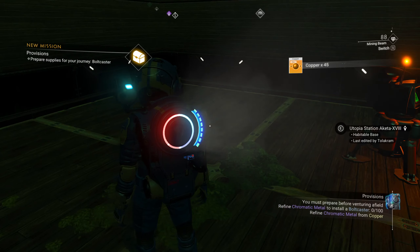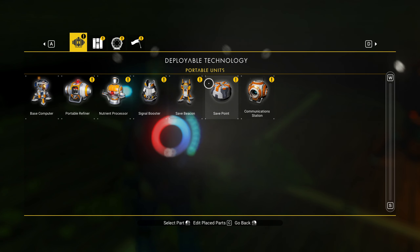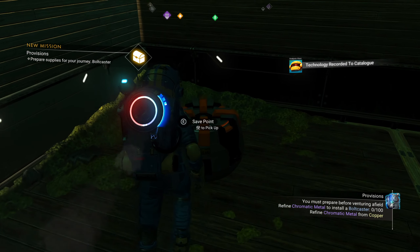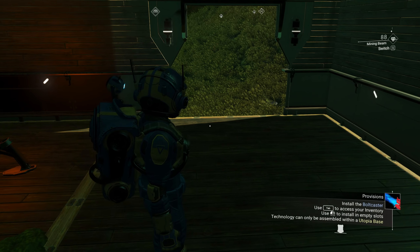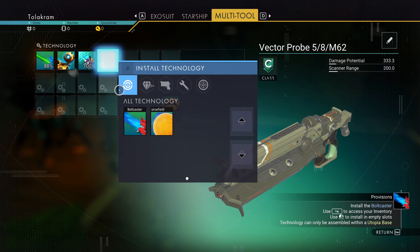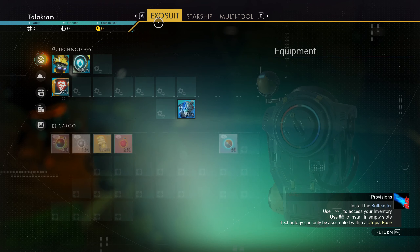I want a lot more copper. Let me put the save beacon down too - save, save, save. Chromatic metal - we got a hundred of it. Good. What does it want next? Install the bolt caster. This is going to use up all my chromatic metal - a hundred chromatic metal and three more carbon nanotubes.